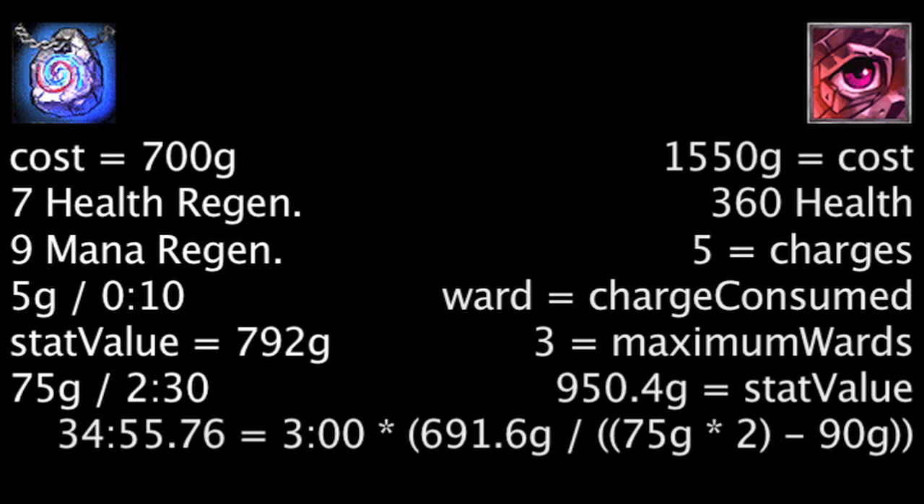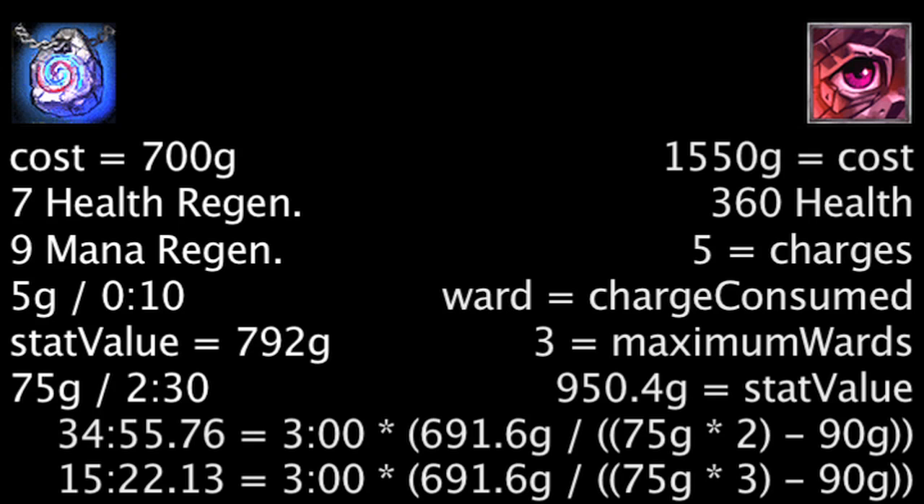If one places 3 wards every 3 minutes, it will take 15 minutes and 22.13 seconds for the Ruby Sightstone to become more cost-effective than the Philosopher's Stone.